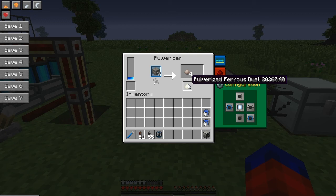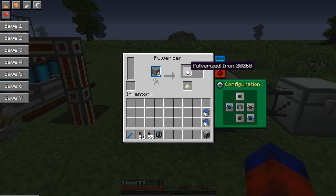We got a ferrous dust! One of the neat mechanics in Thermal Expansion is the ability to get secondary items out of your machine. Pulverizing iron gives a low chance to receive ferrous dust. Right now ferrous dust doesn't have a huge use — it's planned for future items. We have eight pulverized iron and the machine is out of power, so it turned off. In general, a full buffer in the pulverizer will process somewhere around 18 items.